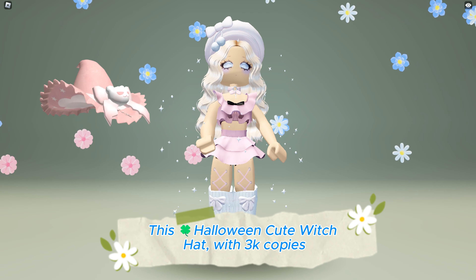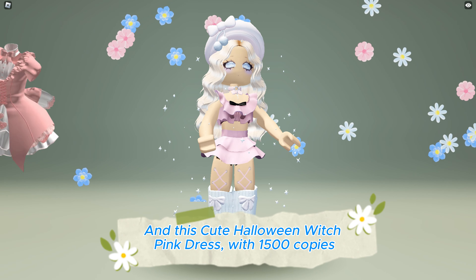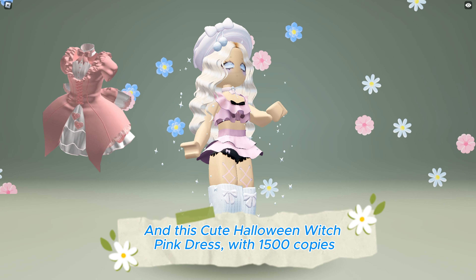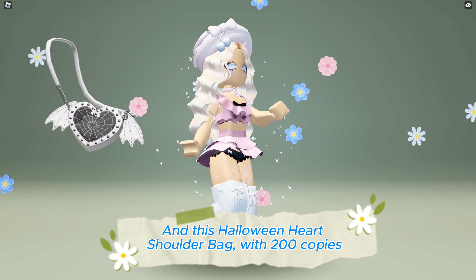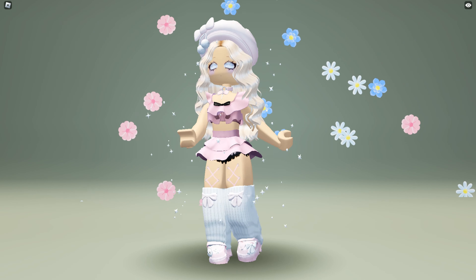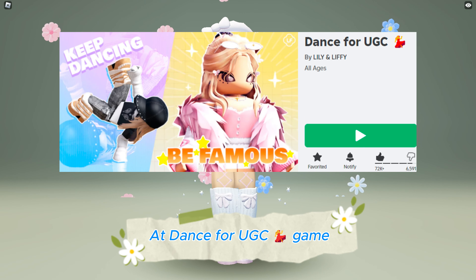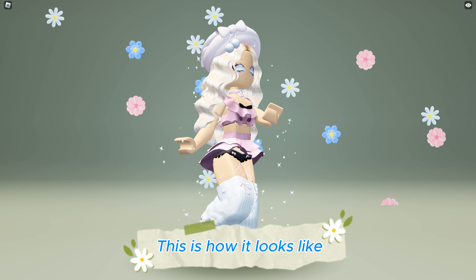This limited Halloween edition candy backpack with 3000 copies, this cute Halloween witch pink dress with 1500 copies, and this Halloween heart shoulder bag with 200 copies will be available tomorrow to be obtained for free at the Dance4U GC game — link in the description below. This is how they look like.